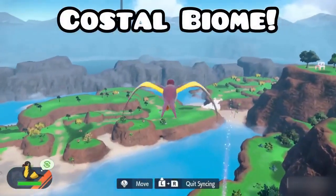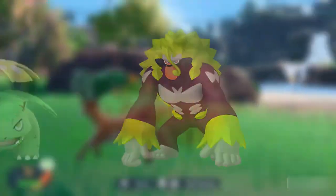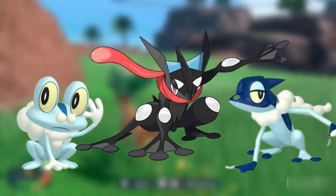With Finizen finally done and out of the way, it's time for the Coastal Biome. The Coastal Biome is one of my favorites, and for good reason too, because there's a lot of Pokémon I love here, like shiny Grookey, Meowstic, and Alolan Exeggutor. I wanted shiny Froakie — have you seen its evolution line? It looks pretty good.